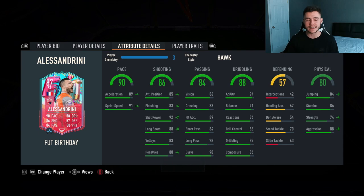As you know, Alessandrini has a small, intricate build — dribbling is going to be the card's standout stat: 88 dribbling overall with 94 agility and 91 balance. He should be extremely quick and swift in game. 57 defending, but you probably won't be defending with him. He has decent physical stats — 80 overall, 84 jumping, 86 stamina, 74 strength, and 88 aggression.